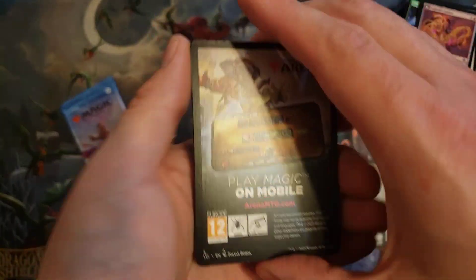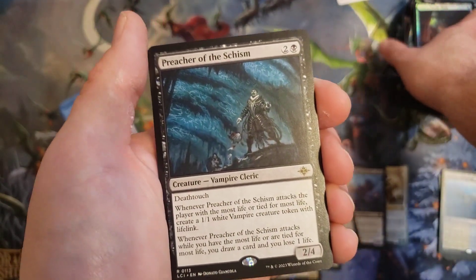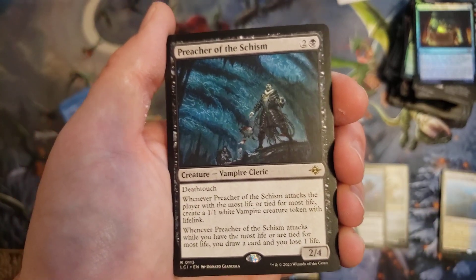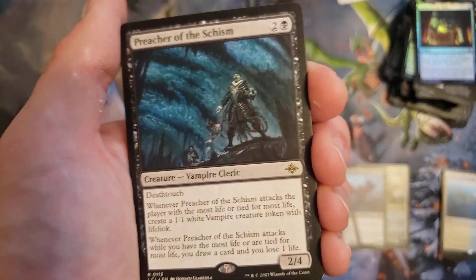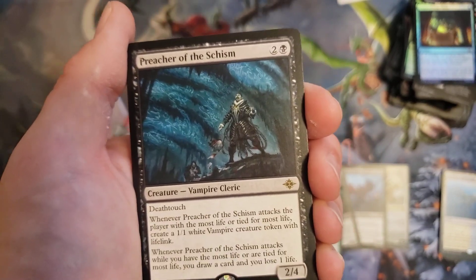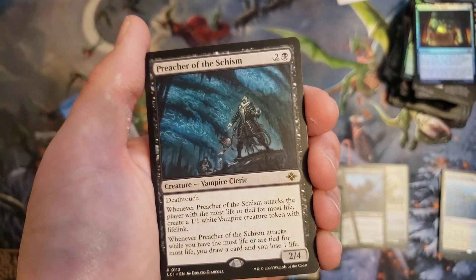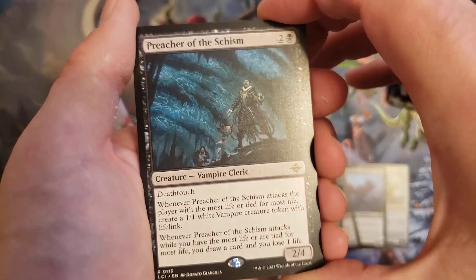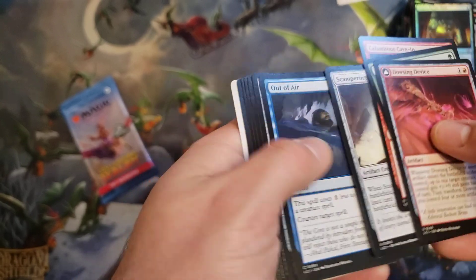Preacher of the Schism — this guy was the MVP for me during my sealed. He is such a powerhouse: 2/4 Death Touch for 3 is already a good stat line. Both of those effects are super relevant on attacking. If you're neutral with your opponent you get both of them at the same time, and then it just scales — if you're ahead, you're drawing cards; if you're behind, you're making tokens to block and gain life. This guy did work for me all night. I definitely highly recommend if you play Draft that this is probably a top pick — might be the best limited card.